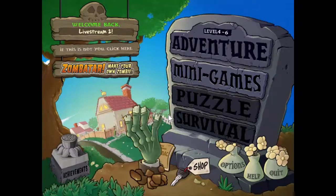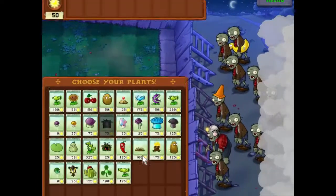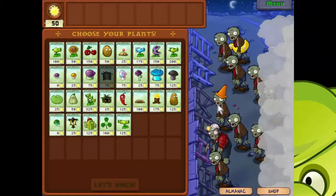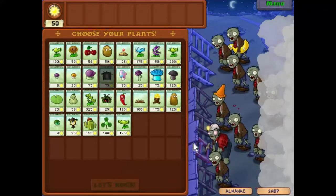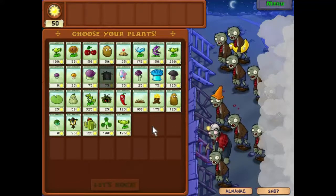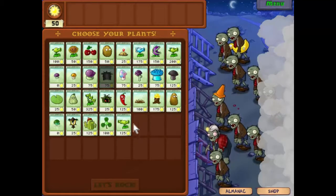Right, what we got here - we have fog, we have Gargantuar zombies, we have cone heads, we have miners which are always annoying. They burrow to the far end and then eat backwards, and they're quite hard to deal with. You need split peas to shoot backwards, or we can use a magnet which we don't actually have yet. So it looks like we're going to be using some split peas.